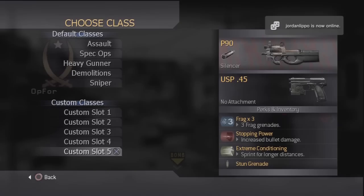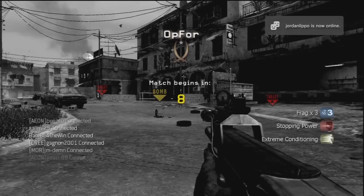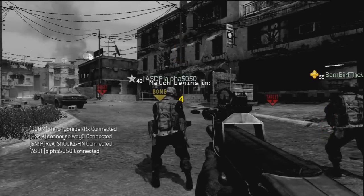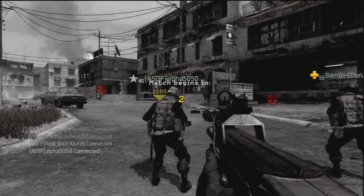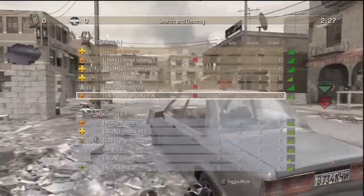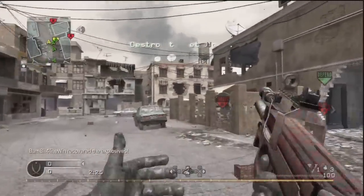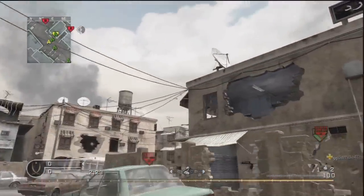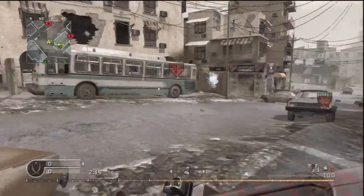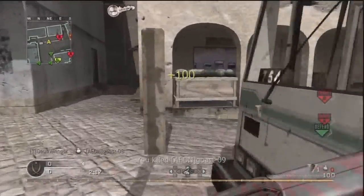Yo everyone, this is Deathbringer. This is the final episode of the 1000 Plus Show — it's been a long journey. I have done all 22 primary weapons on Call of Duty 4. The final weapon I'll be showcasing is the P90 with a silencer attachment. The usual perks: Frag x3, Stopping Power, and Extreme Conditioning.